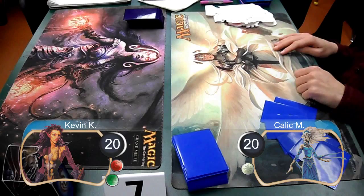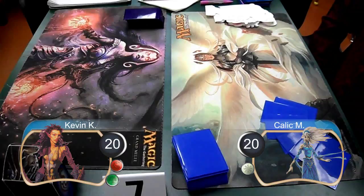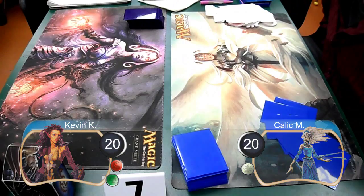Hello everybody, this is Kevin from the Klotz Productions, and this is Game 1 between me playing Red-Green Land Destruction and I'm playing against my friend Kallik playing Full White. This is the quarterfinals at World Weight Game Day.